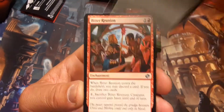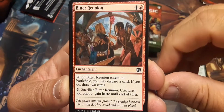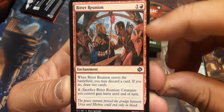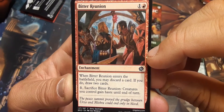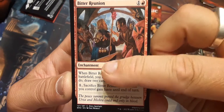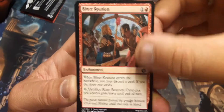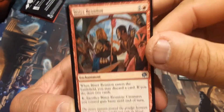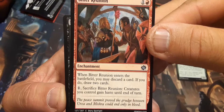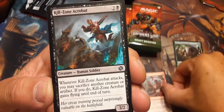Burrowing Razormaw — mill 4. Milling is big in this one. Bitter Reunion — this was one of those cards. It's an enchantment, one and a red. Enters the battlefield: you may discard a card; if you do, draw a card, or draw two cards. Sacrifice it: creatures you control gain haste until end of turn. This is a stronger version of Faithless Looting, and that one was an instant where this one is an enchantment, so a little harder to get rid of.